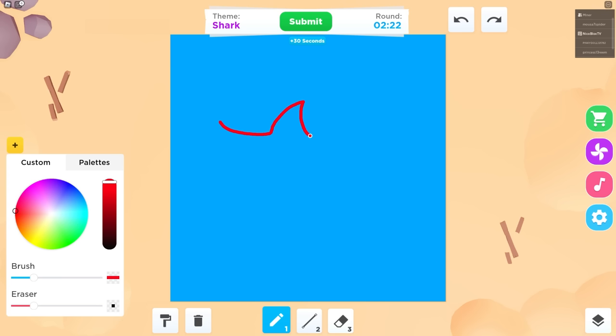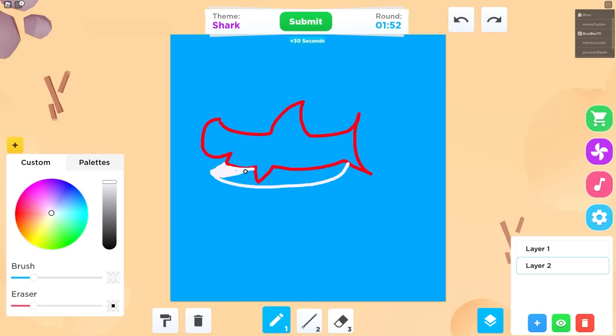I'm going to kind of go into its fin like so. Can't make it too big because we have to color this thing. So we go like this, then like this, make its fin right here, and then its mouth, then sort of go up like this. Underneath, I'm going to make a white part of the shark because sharks have like a belly area. Just like this. Perfect. And wait, there are layers — oh my gosh, I should have used layers.